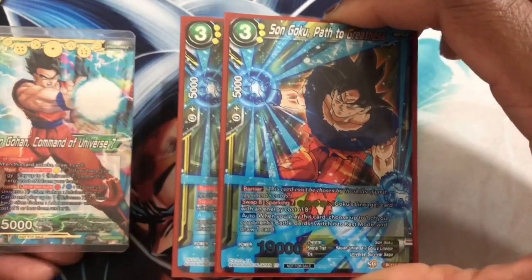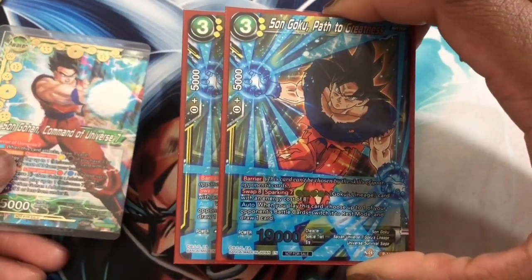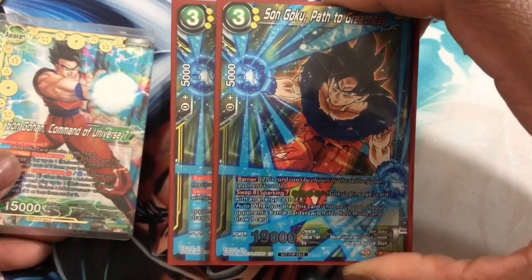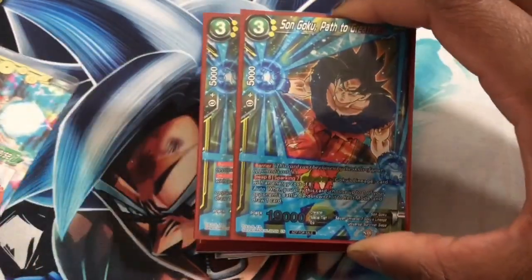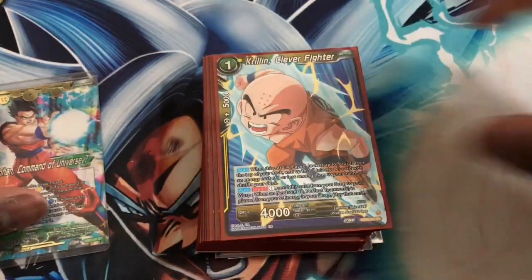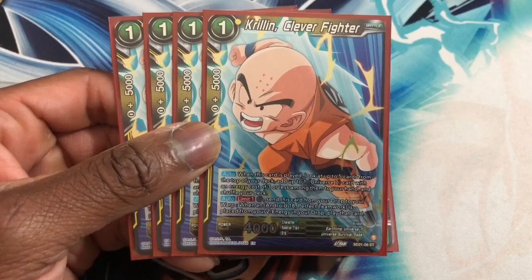Next we have two Son Goku Path to Greatness. Since we get to play energy cost three or less from the leader, we can play Son Goku Path to Greatness. When this card is played, you choose up to one battle card and switch it to rest mode and draw one card. He is a beater and also a 19k.